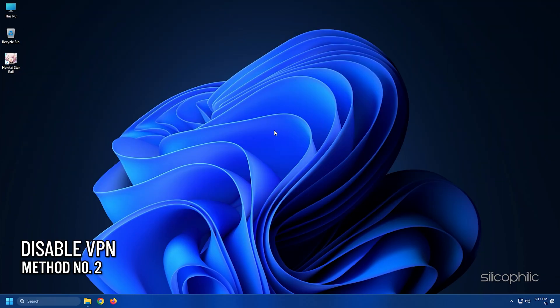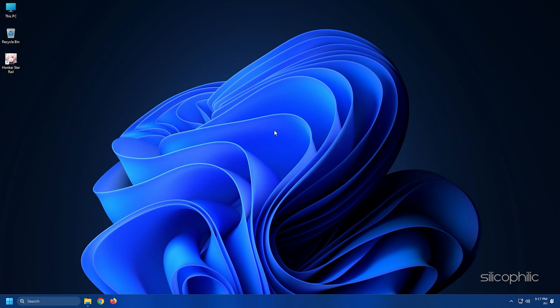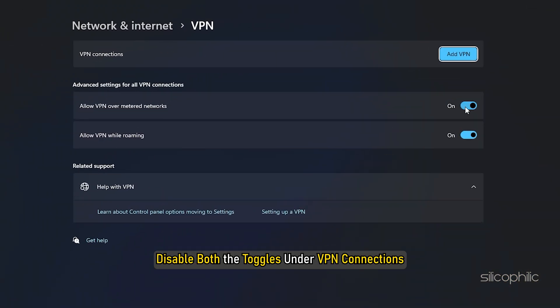Method 2. If you're using any VPN, then make sure to disable it while running this game. VPNs can prevent the game from verifying the game files. For Windows users, you can type VPN in the search bar and select the top result. Disable both the toggles under VPN connections.